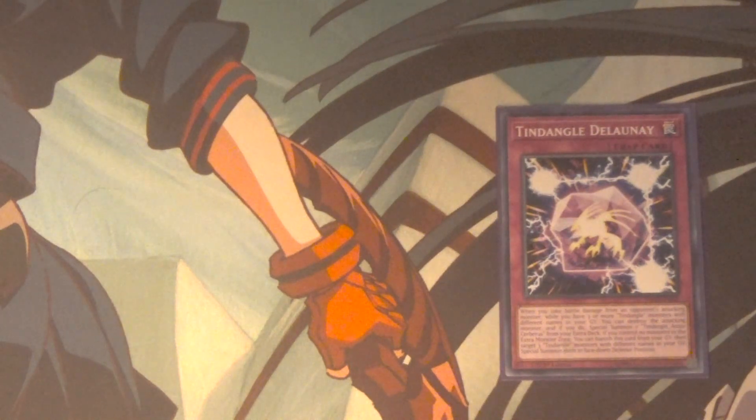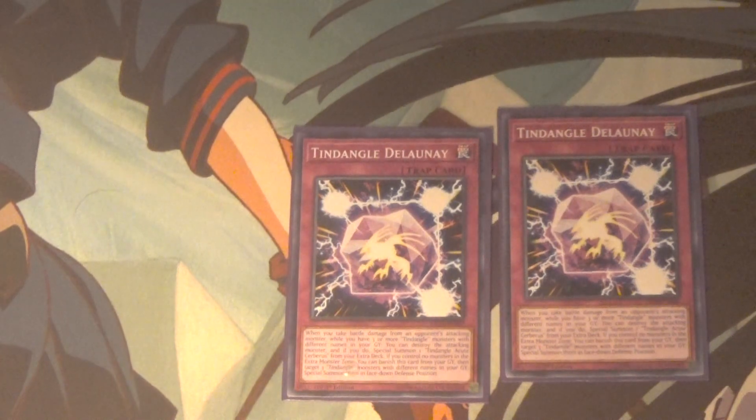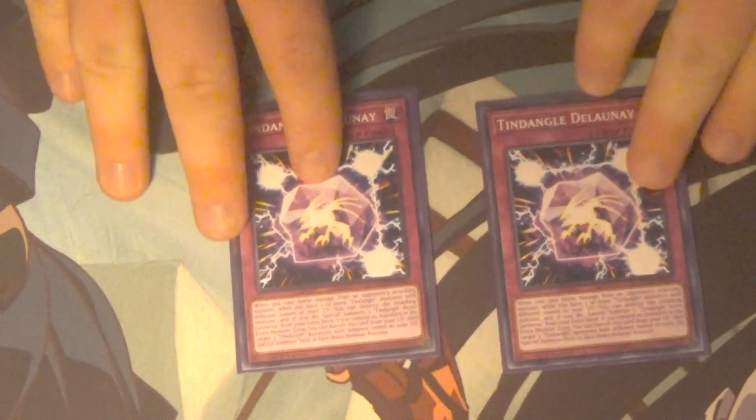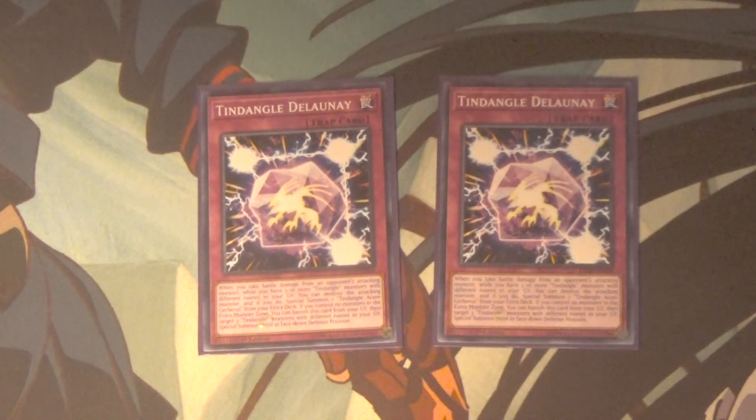Just so I don't mess anything up, here's its full effect: when you take battle damage from your opponent's attacking monster and have three or more Tindangles in your graveyard, you can destroy the attacking monster and if you do, special summon Tindangle Acute Cerberus from your extra deck. If you control a monster in the extra monster zone, you can banish this card from your graveyard and target three Tindangles with different names in your graveyard, special summon them in face down defense position. This card basically does two things — both getting you a free Tindangle Acute Cerberus, or getting you three Tindangles which then trigger their effects and also get you Acute Cerberus.